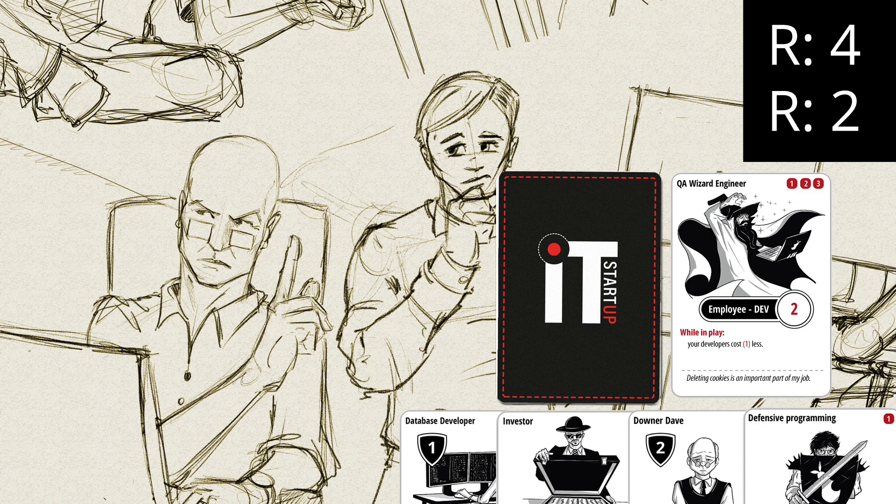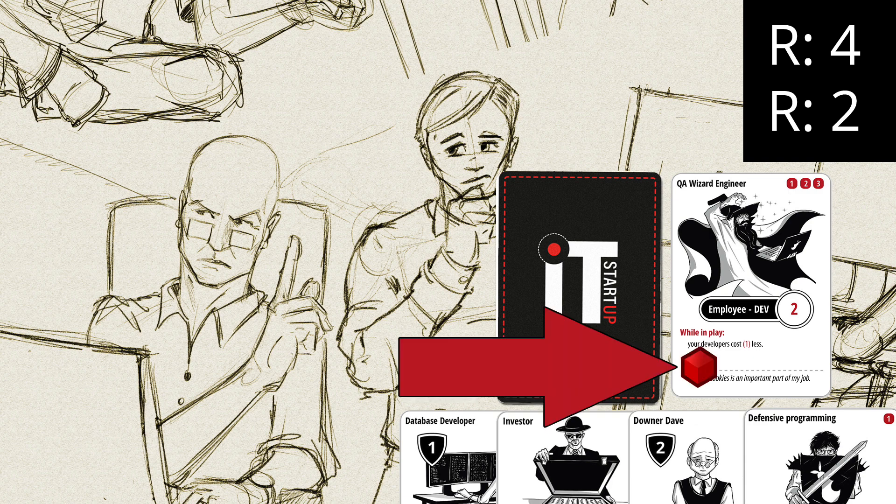Of course you can play another action card, but you have to pay the full play cost. Let's decide to end our turn. We still have 2 resource points left that we could use to play another card, but we choose not to. They do not vanish — the resource points we have left can be used on another turn. When we end our turn, every employee we control gets 1 burnout point.